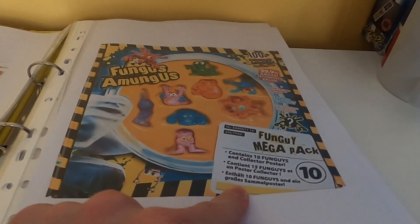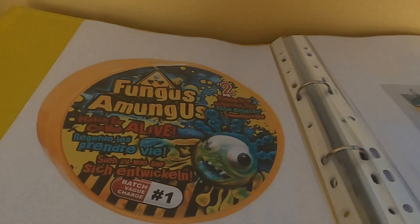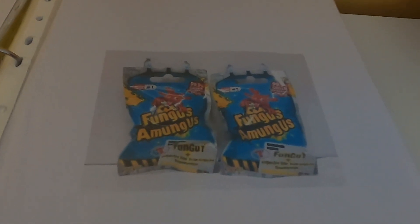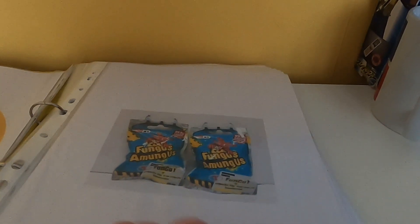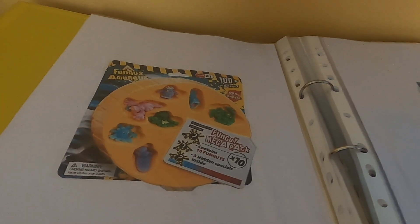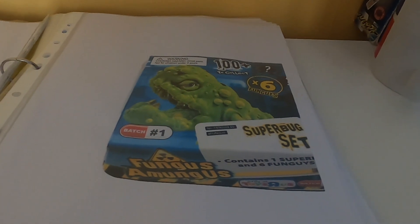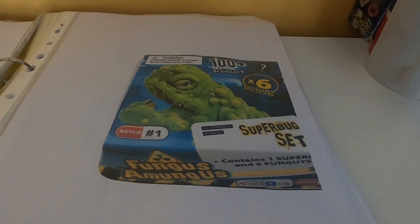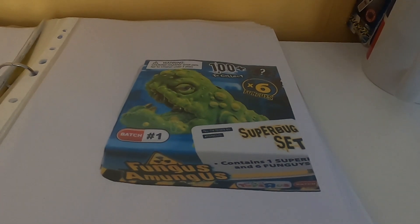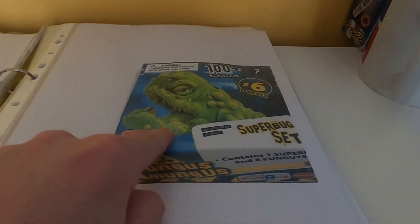I do have all the characters shown here — actually no, I don't have the regular Slimy Smiley. Petri Dish Batch One — just a two-pack, seen that. These ones I'm not even sure were sold over here. One-pack Batch One which contained one fungi and one collector file. Another fungi 10-pack with three hidden characters — again all the characters shown I have in my collection, and I know this one we couldn't get in the UK because it's got a Toys R Us only sticker.